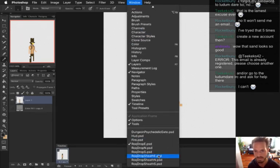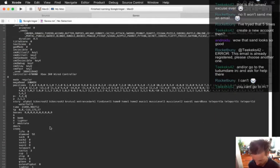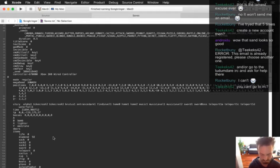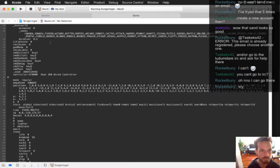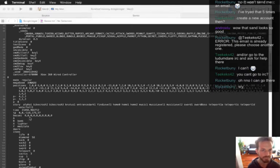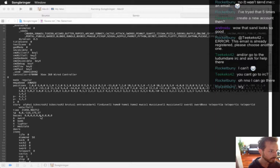I should probably fix up dropped sheath. Yeah, let's do that. I've got to put the player at the overworld.